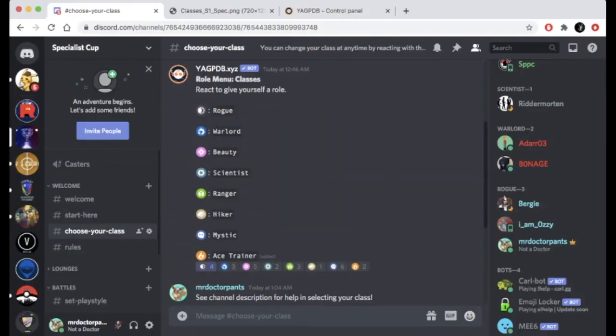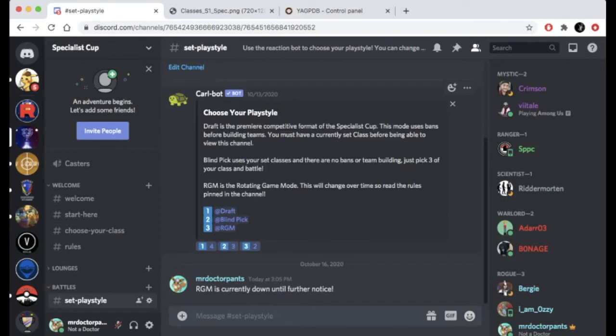There are several different ways to play the Specialist Cup. First, head over to the Set Your Play Style channel. There's another react role bot you can use to set your style and get notifications for that game mode. This lets people know if you're online or offline for each game mode. You can have as many selected at a time as you want, but make sure to turn it off when you're done playing so you don't get pinged every time someone is looking to battle.